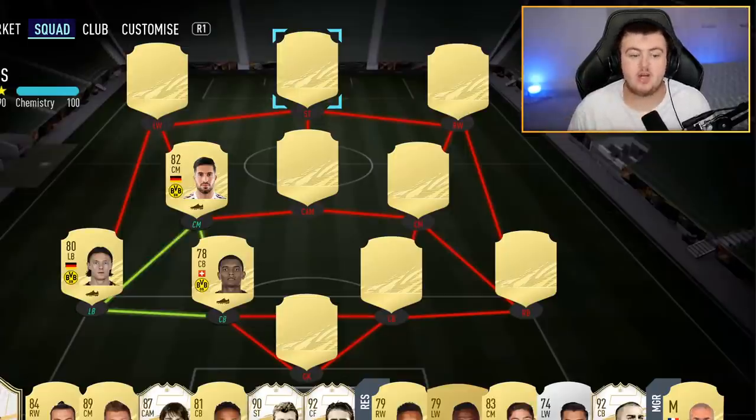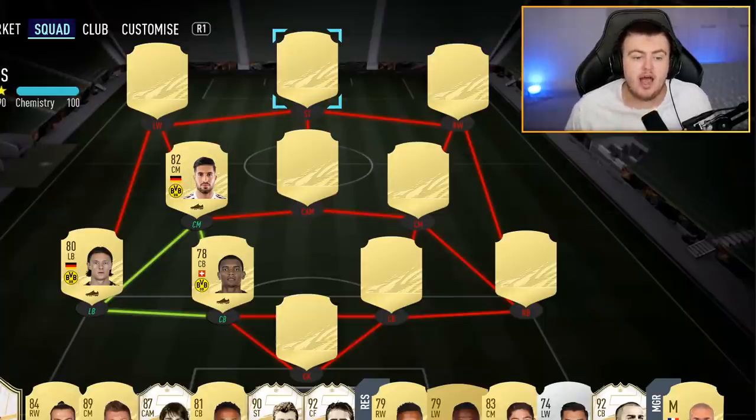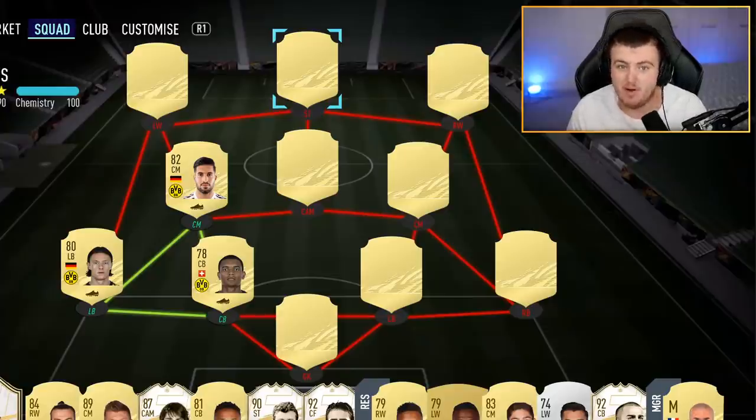We start off with this left-side Dortmund link. Schulz looks like a really good left back — he usually does. He's got around 87 pace and a nice card. Akanji got a massive downgrade of minus five, however the card still looks decent: 78 pace, around 80 defending with decent physical as well — still a really good starter. Then we've got Emre Can, who got one of the biggest shooting upgrades I've ever seen in FIFA.